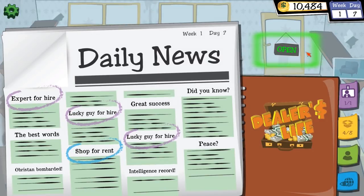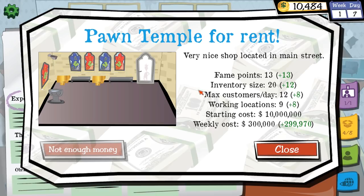We've got $10,000 and a Pawn Temple shop option at $10 million — clearly out of reach. Several years ago people did not used to wash themselves — the 90s, the grunge era.